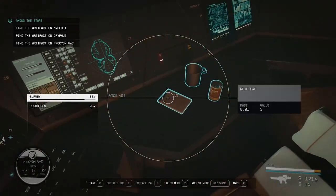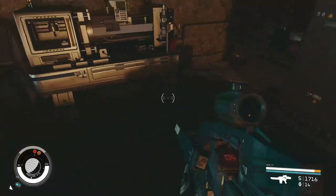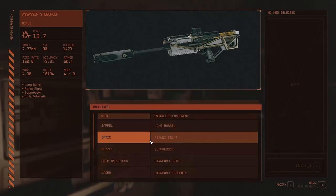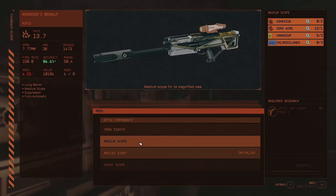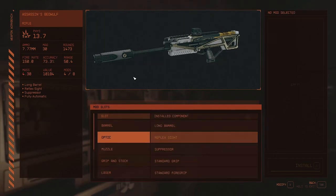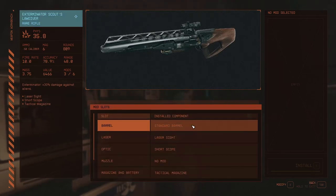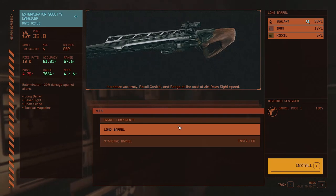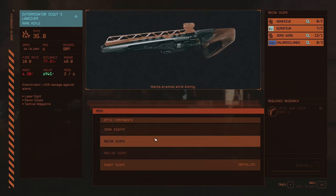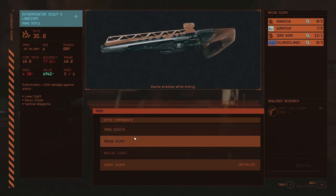Let's see what is here. We'll take the poutine — I believe it's pronounced Putin, but I don't know, I'm not Canadian. Let's have a look — yes, we want to put a medium scope on. Adhesive?! Are you for real? Bloody adhesive! Can we do anything with the LA given, you suppose? I'll put the long barrel on it, but I'd prefer a proper scope as well, to be honest. Iron sights? No thank you. Recon scope — that's what I would like. But I do need the research as well.